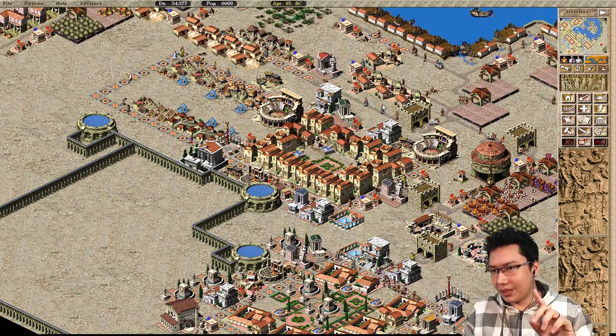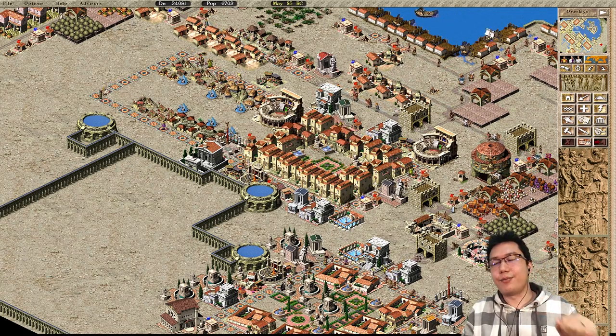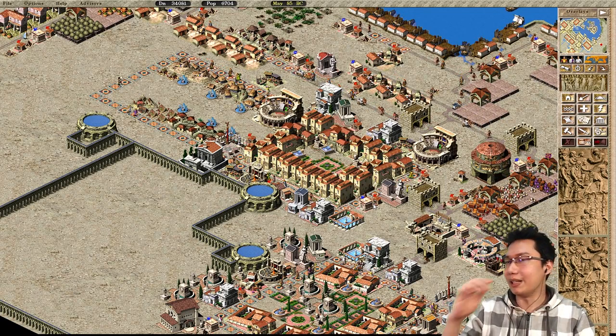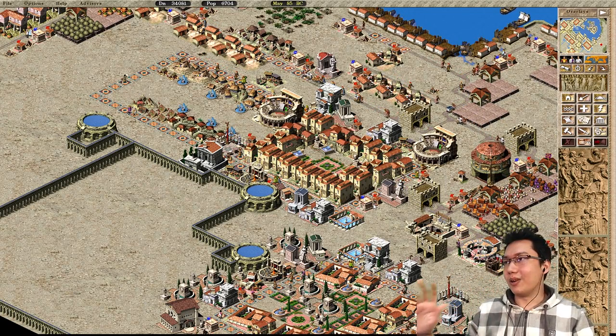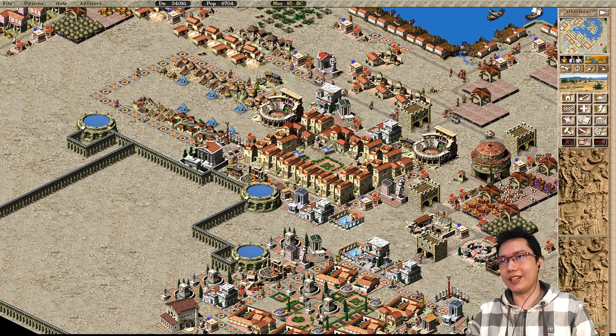Point number five: broken roads. Broken roads is one of the most common things I see when people send me maps or screenshots. It's not so much broken broken, but there are unnecessary intersections and roads — for example, a road extending out to a gatehouse, which is generally not very good.